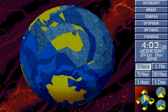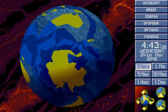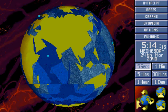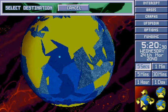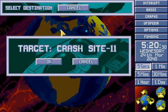I believe our sub in the second base over yonder is capable of doing a mission, but whenever we can we're going to send the first triton with the guys we already know.